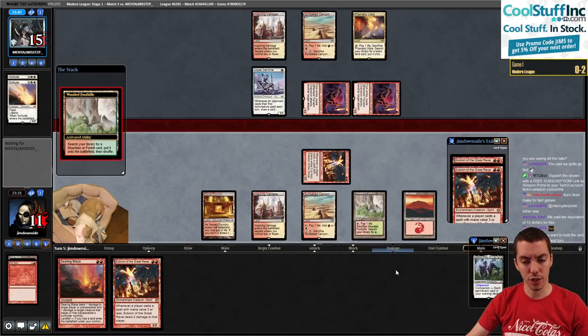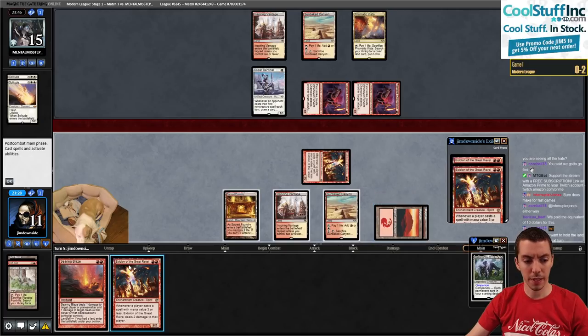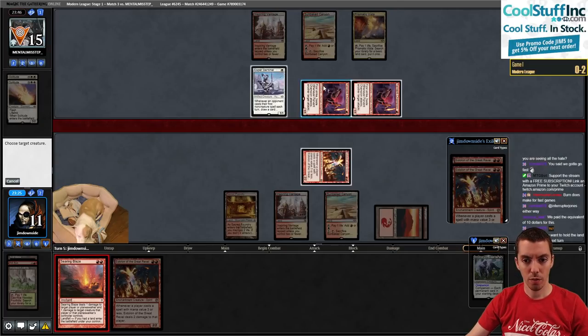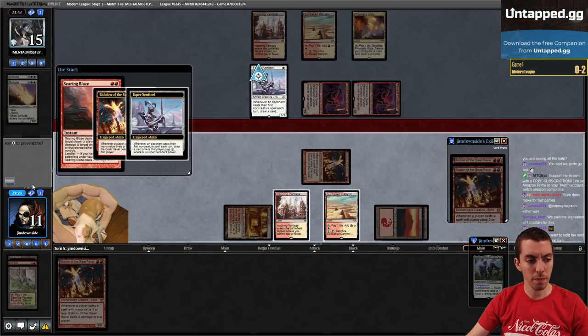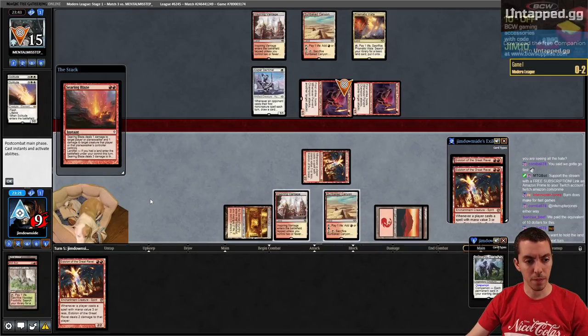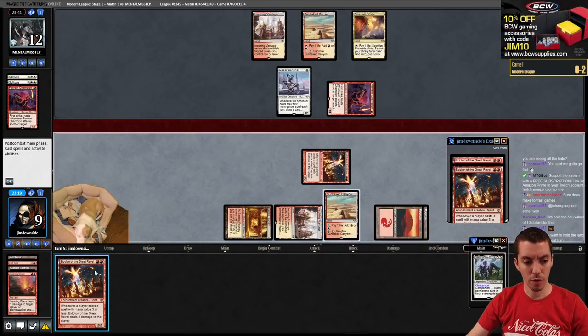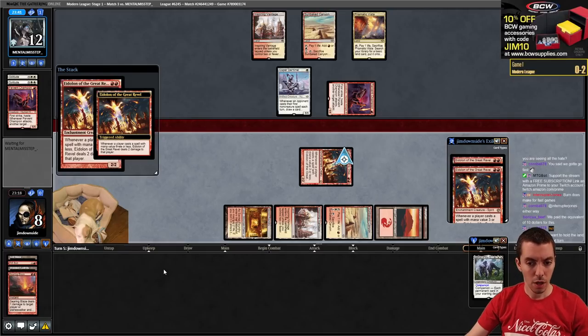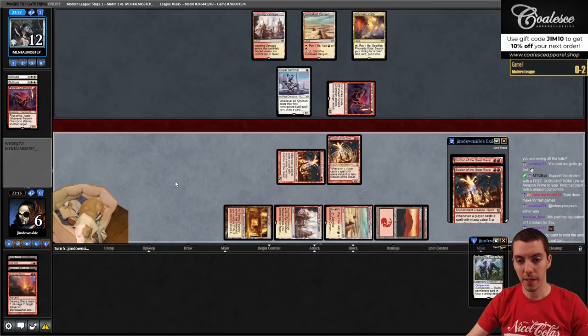Fetch a Mountain - Searing Blaze one of these Fervent Champions. Esper Sentinel. Take two, they take three. We go to six now. Double Eidolon in play, our board beats their board at present. Your turn.